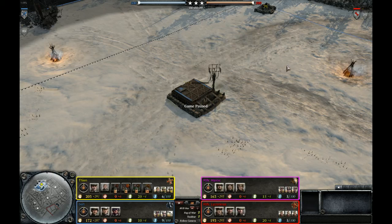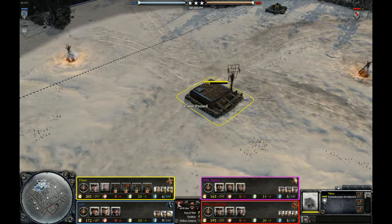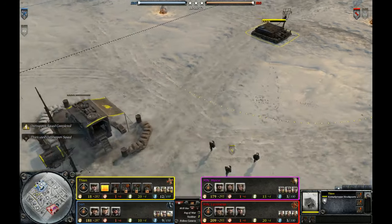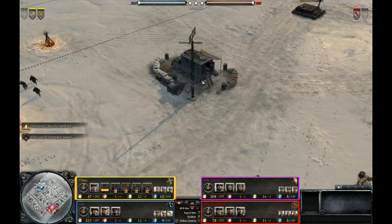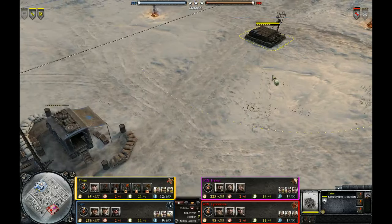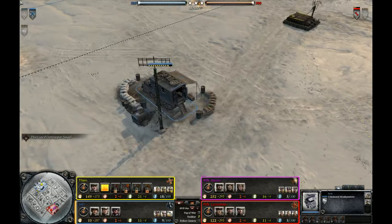Welcome everyone to the H2ReplayCast. This time we're going to have a 2v2, as you can already see, on Moscow Outskirts Winter. It's going to be between Fionn, playing as the Wehrmacht, and he only had Ostrup and Doctrine in the loadouts, so this is going to be interesting — that's clearly what he wants to do, and we'll see exactly how he does it.